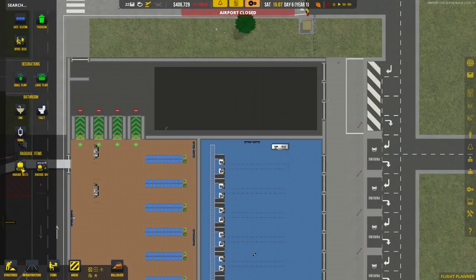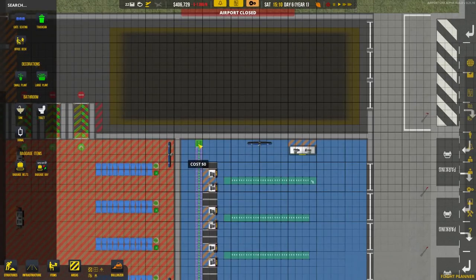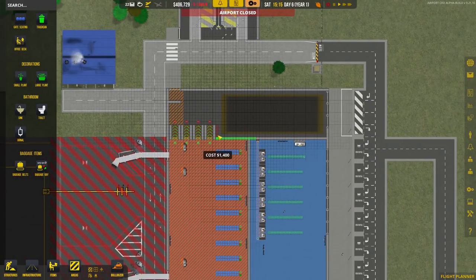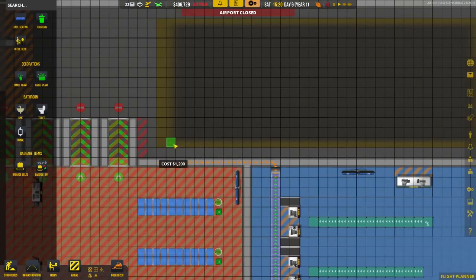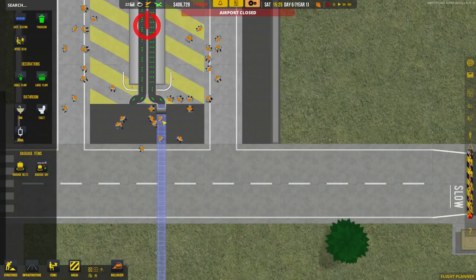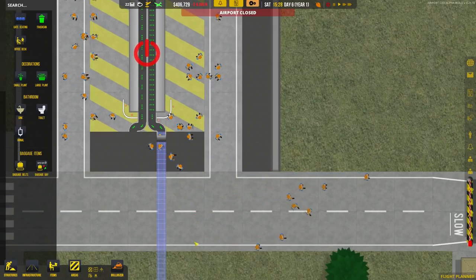Now we want to go underground. Select baggage belts and choose underground belt, because we're now going under the ground. The colour of the arrows for an underground belt is orange. Rotate it to make sure the arrows point toward our baggage bay up there. The builder will go off and construct these underground baggage belt terminals. You can see where it comes up from underground onto the overground section.